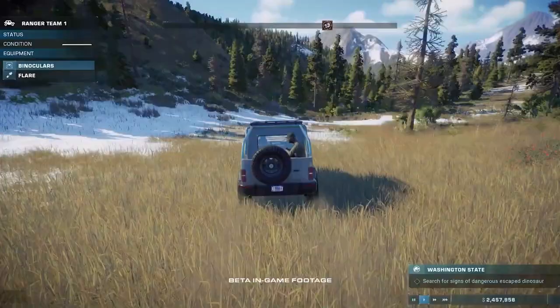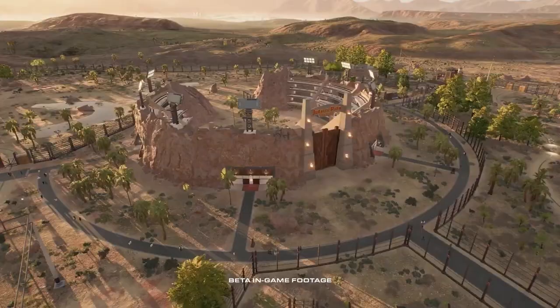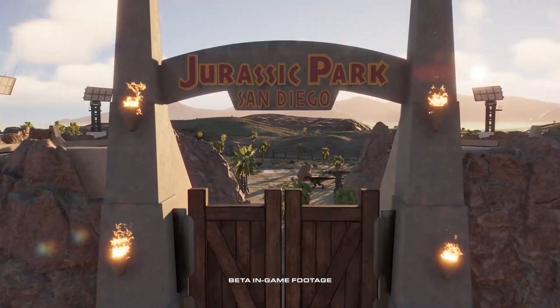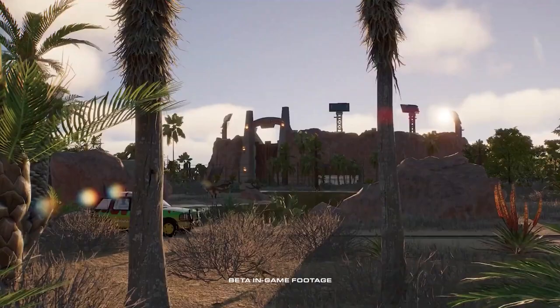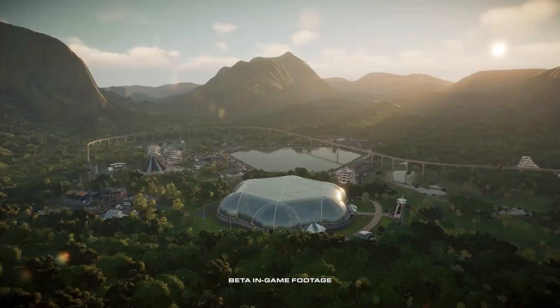Chaos Theory Mode allows players to be part of the Jurassic World franchise through alternate timelines, exploring how key events could have panned out differently with the player in a decisive role. Players will experience a what-if scenario from each of the Jurassic Park and Jurassic World movies, in charge of either building a theme park or facility based on that movie. For example, in the Lost World Jurassic Park scenario, they'll try to succeed where others have failed and bring the San Diego park to the masses.